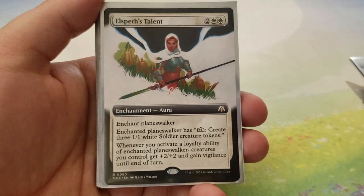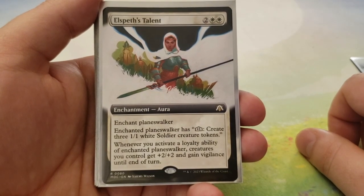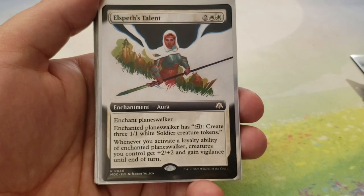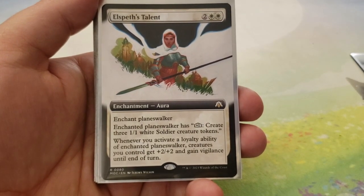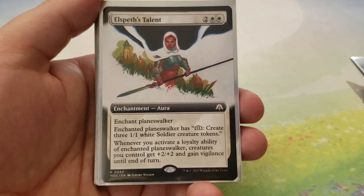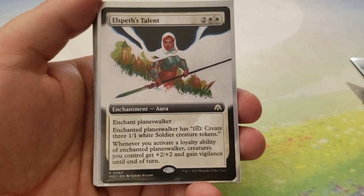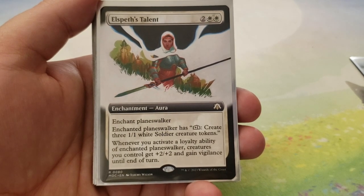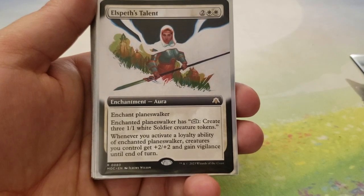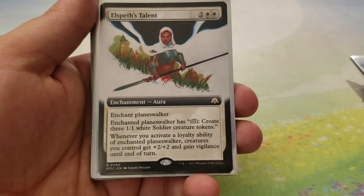Then we got Elspeth's Talent — this is two and two white, Enchant Planeswalker. The enchanted Planeswalker has plus one: create three 1-1 white soldier creature tokens. And whenever you activate a loyalty ability of the enchanted Planeswalker, creatures you control get plus-two, plus-two and gain vigilance until end of turn. I can't talk about how incredible that is — the first ability is the main ability of the best Elspeth in the game, and the second ability gives a huge buff and vigilance, which means they can attack and still block.